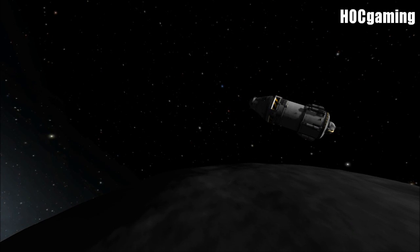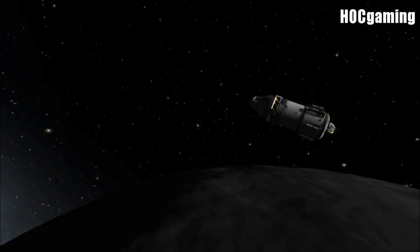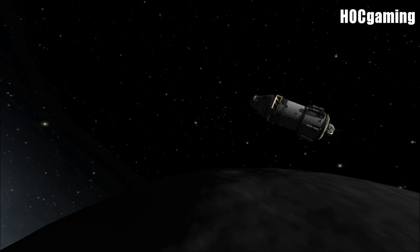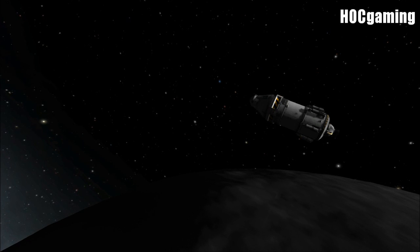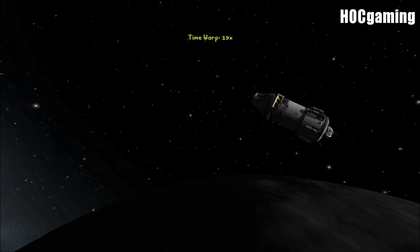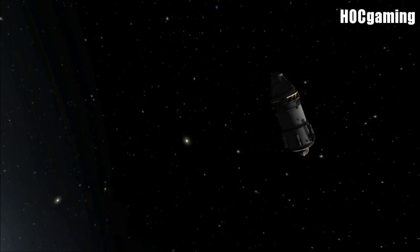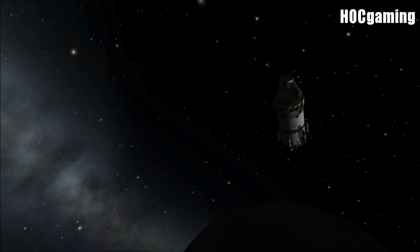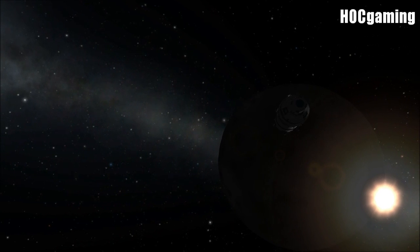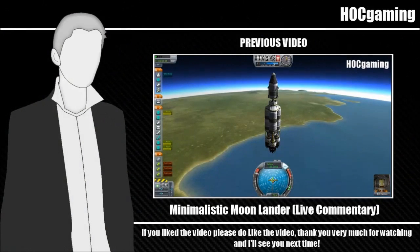Tweaking suggestions: remove three of those six landing legs to reduce weight, and perhaps add a bit more fuel on those additional LV-909 engine stages to help reach orbit. Other than that I can't think of anything immediately. If you want to submit a ship for Test Pilot, send a personal message with a download link or email me. Thank you all very much for watching - if you liked the video, please like it, and I'll see you all next time.